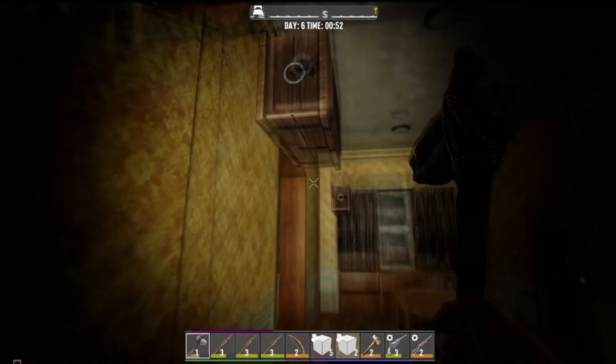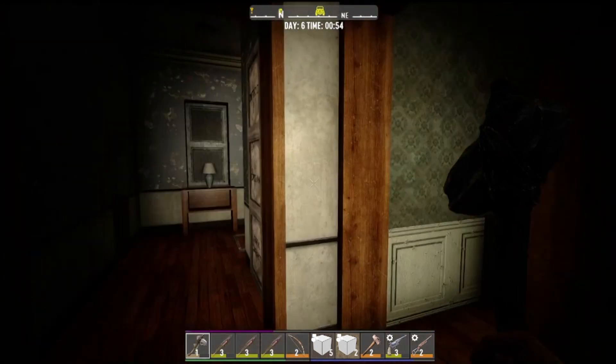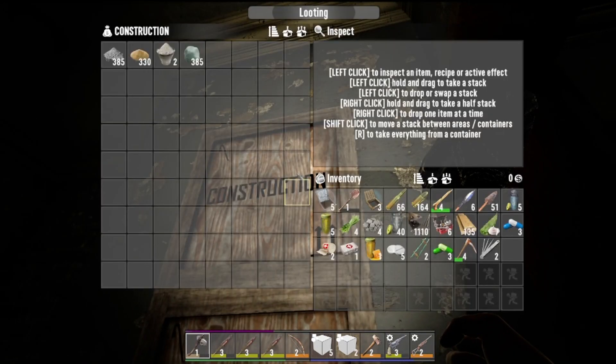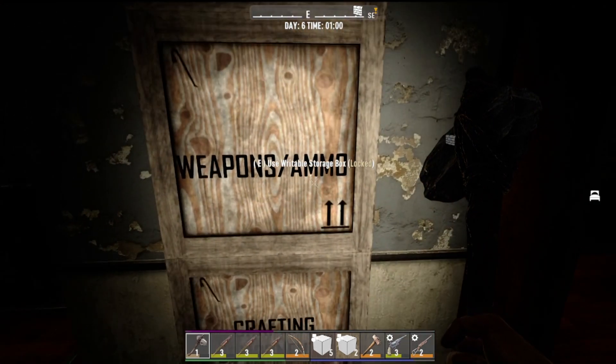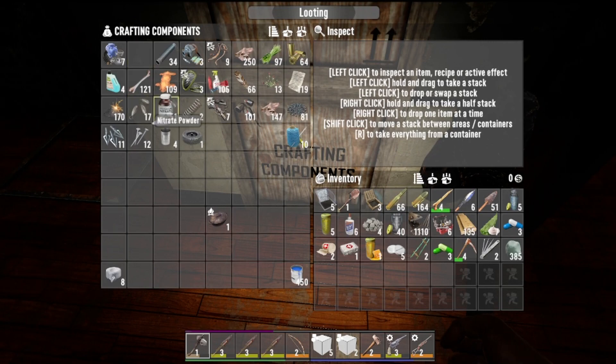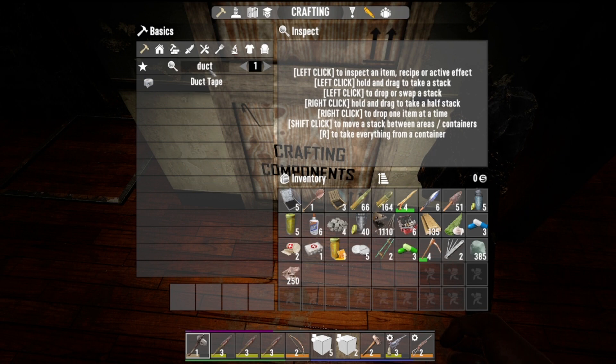All our construction materials are in here. We need rock like crazy — I have no stone hiding anywhere else. Let's go ahead and make some more duct tape while we're at it.